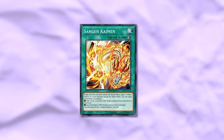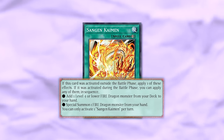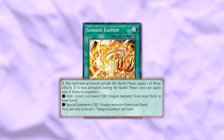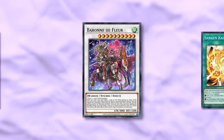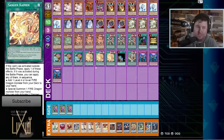Then we've got Sangen Kaiman — a quick play spell. If activated outside of the battle phase you get one of the following effects, and if used in the battle phase you can apply both in sequence. One option: add a level four or lower fire dragon from deck to your hand. Second effect: special summon a fire dragon from your hand. So you can use either in the main phase, but what we're really using it for is in the battle phase — it's pretty much Teleport, which is nuts. Important to note: it says you can only activate one Sangen Kaiman per turn — it doesn't say 'use.' So if they negate this in the battle phase and you have a second one, you can still use it — a very big difference.